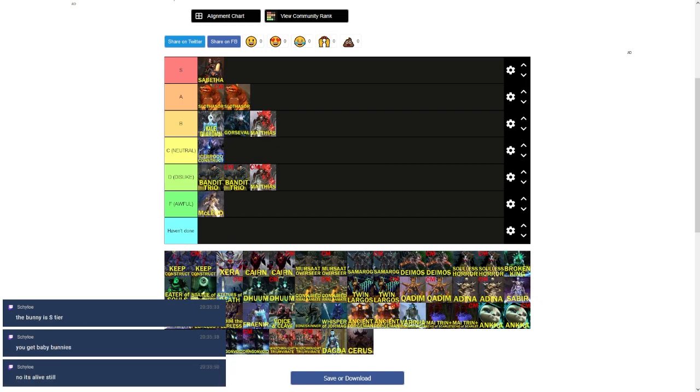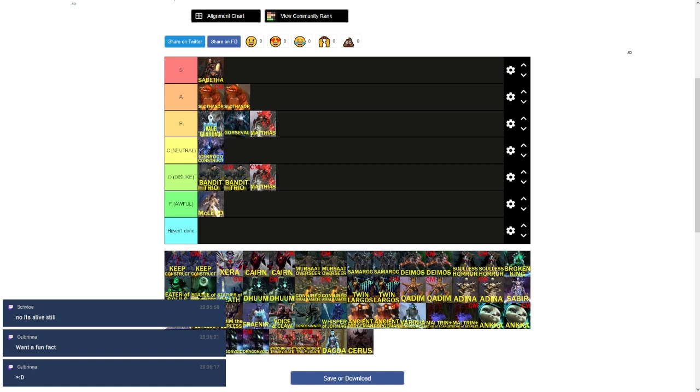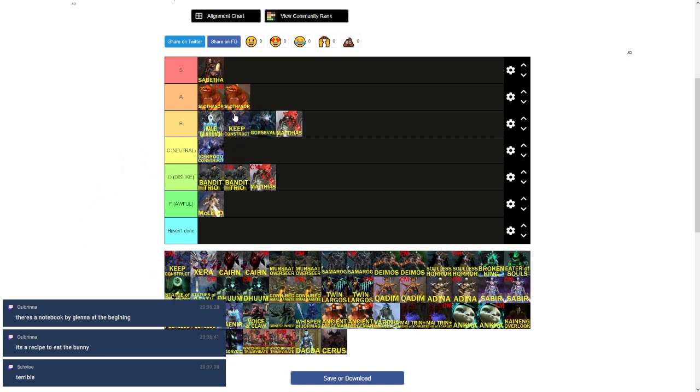Keep Construct goes right above Gorseval — it's literally Gorseval with added mechanics: a unga-bunga DPS column you need to position correctly for. It has that orb mechanic which some people dislike, but I like it — there are a couple of ways to make it easy, it's neat and unique, and it prepares you for what happens in Xera. Keep Construct CM is literally the same fight, you just lose about three feet on the edge of the arena. I'm a big fan, but I can see the argument for B tier when judging its mechanics objectively.